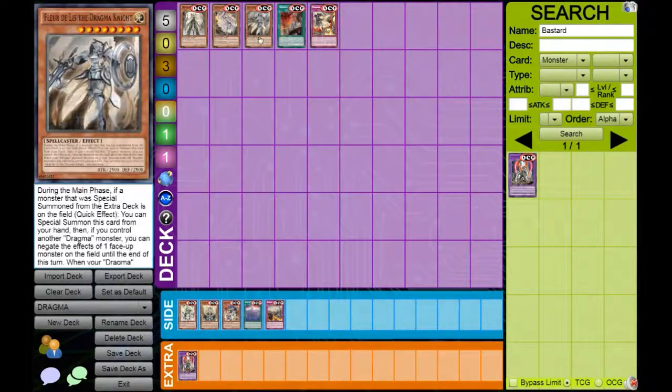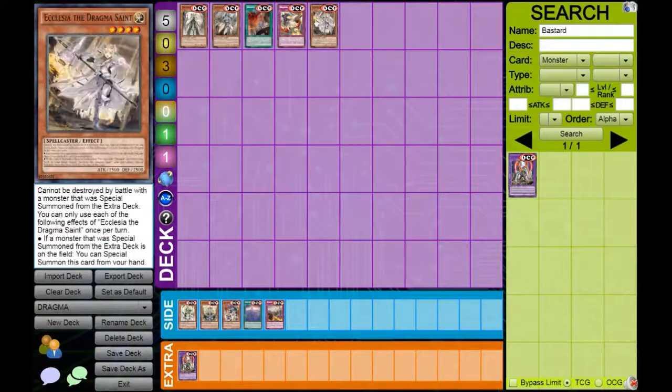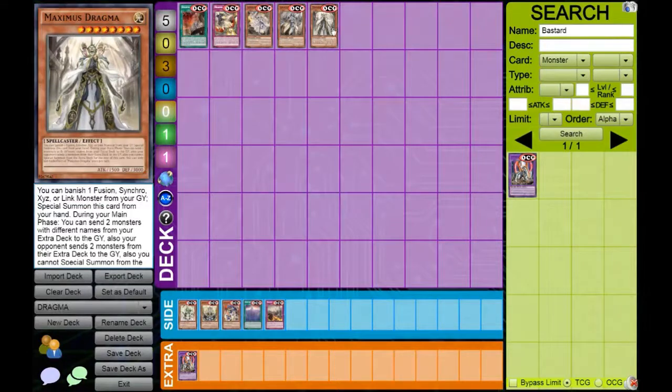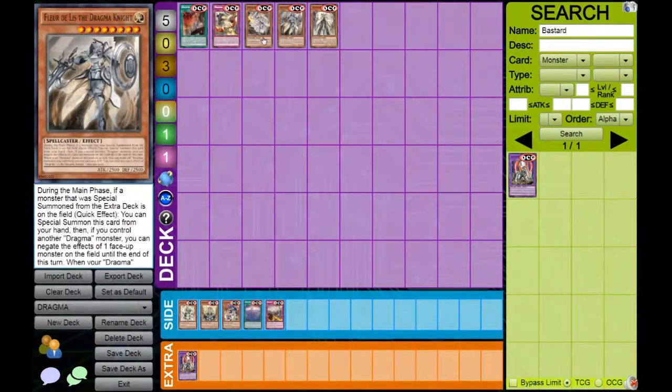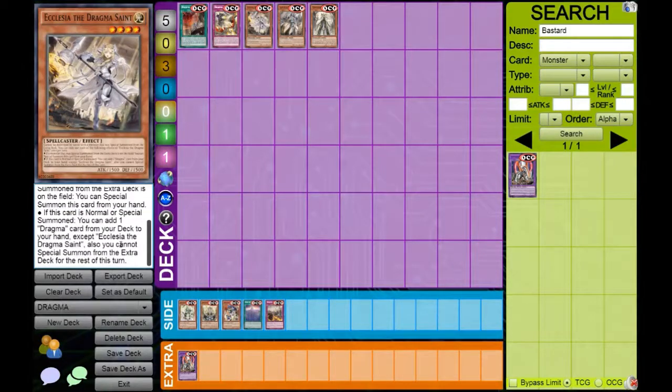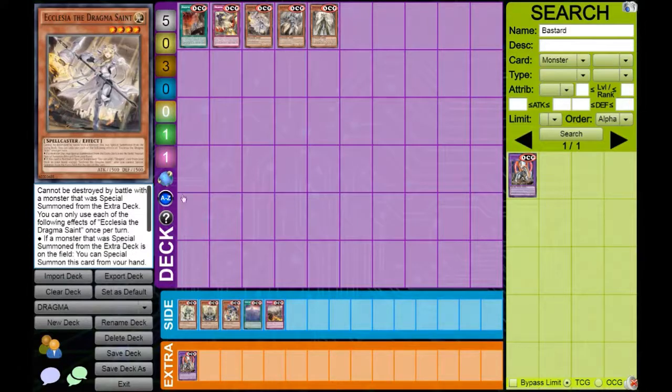And we're going to get on to the main attraction itself — the five Dragma cards that you use. Maximus, Ecclesia, and Fleur are the big three. You will probably be playing three Ecclesia, two Fleur, and one, two, or three Maximus depending on how bossy you're feeling. Ecclesia has the same summoning condition — if a monster special summoned from the extra deck is on the field, you get a special summon from your hand. However, you can also just normal summon this card. When it is normal or special summoned, you get to add any Dragma card from your deck to your hand except a copy of itself. It's the searcher, the rotor, and the best one. You play three of this — there's no questioning about it.